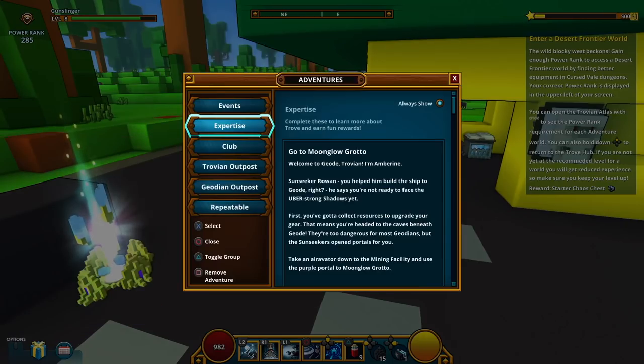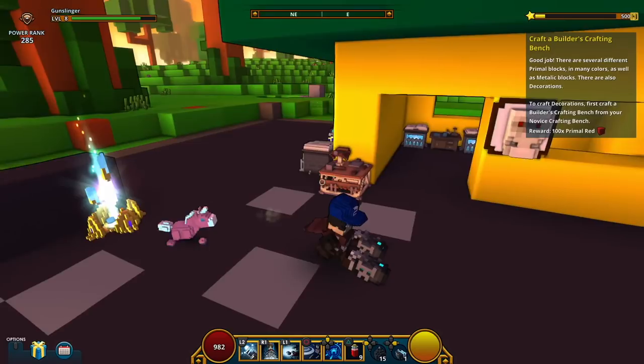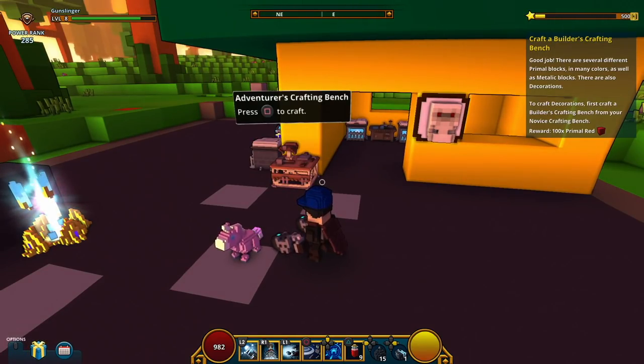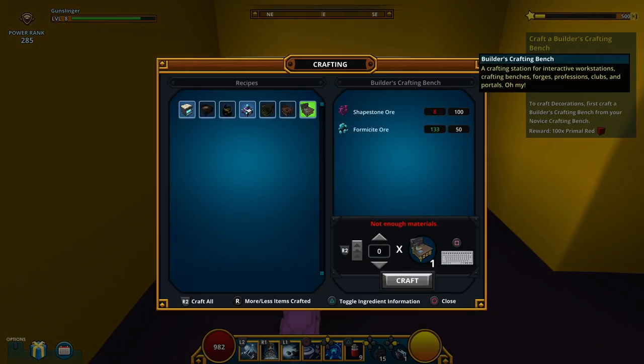Let's go to adventures and see what we can do. We need to craft a builder's crafting chest. Let's check it out. There are several different primary blocks in many colors as well as metallic blocks, and there are also decorations. To craft decorations, first craft a builder's crafting bench from your novice crafting bench. Let's see if we have the materials to do that — we need a hundred of that Shapestone Ore. This should be easy to do, so that's probably what we're going to do right now.